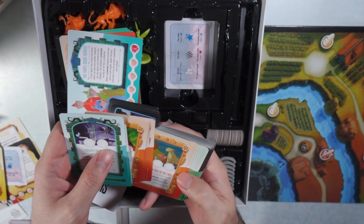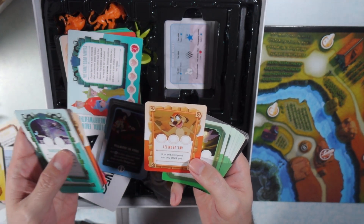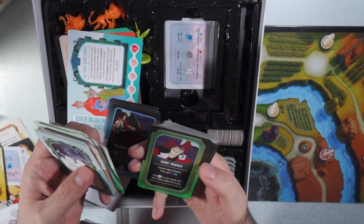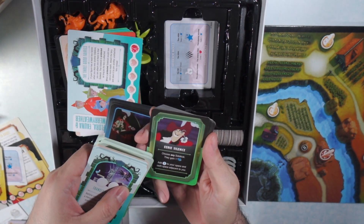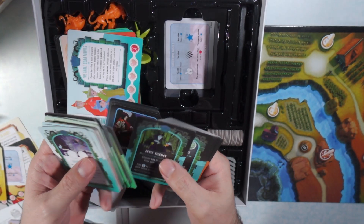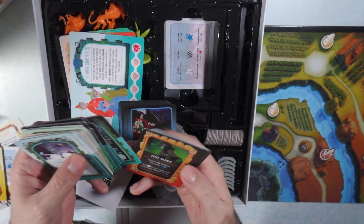Timon and Pumbaa have the same thing with kind of a sunset color. Then Tinkerbell with the green. And if you look at Captain Hook, same thing except he's got a black at the top — and those are his cards. There's that teal color for Maleficent, and then Scar has that same sunset color.